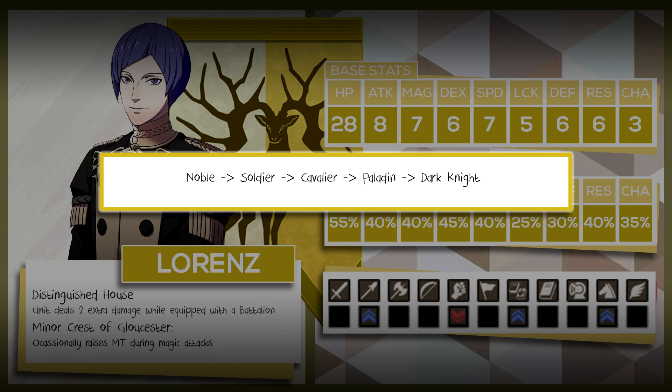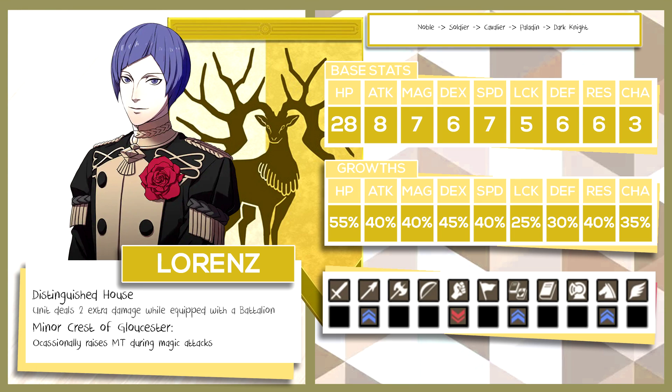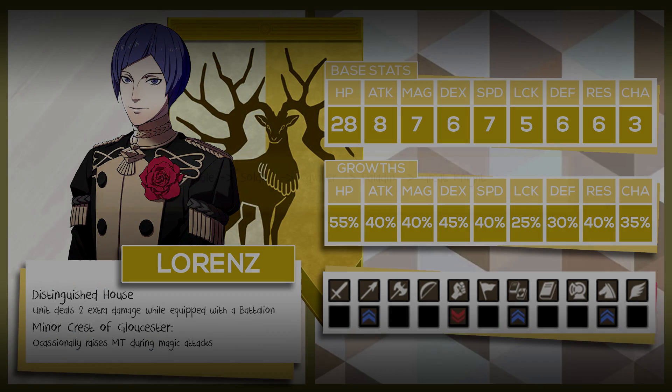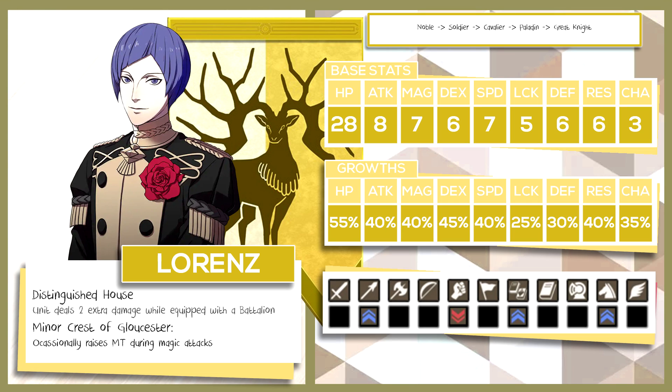His third path is Noble into Soldier into Cavalier into Paladin and finally ending in Dark Knight. If magic isn't your style until late game, Lorenz works well as a Cavalier with his proficiency in lances and riding. On the Golden Deer route, they somewhat lack a good mounted unit besides Leonie. If you are able to level his axe rank to A, he can also better utilize a powerful axe for those with the Crest of Gloucester — Lorenz as a Cavalier or Paladin can hit and use Canto to make up for his lacking physical defenses. And finally, Noble into Soldier into Cavalier into Paladin and finally Great Knight. Lorenz can make great use of Great Knight for similar reasons, allowing him to tank more physical attacks while his reasonable resistance also lets him act as a magic tank — more of a Lorenz tank route.